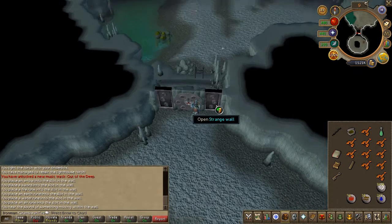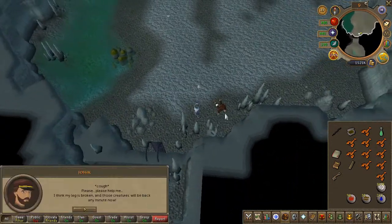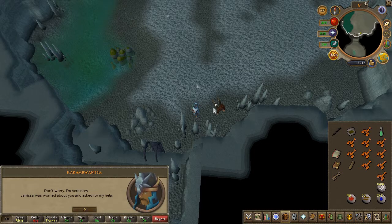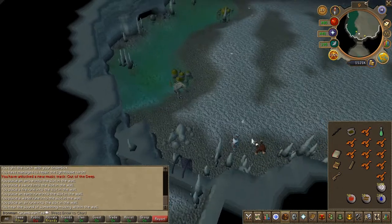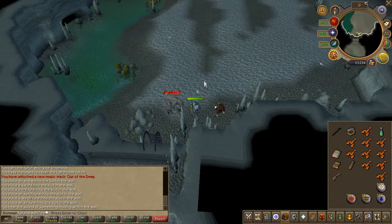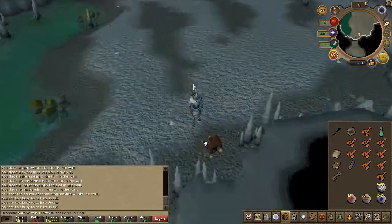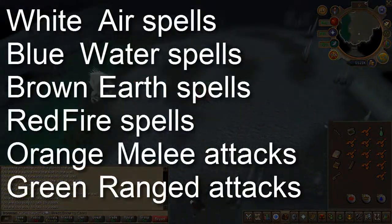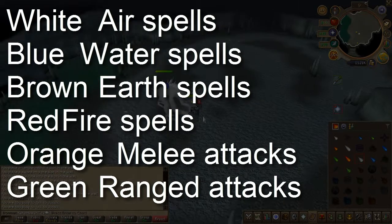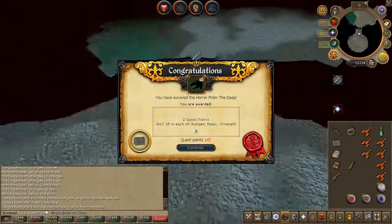Once you've done that and are prepared to fight, open the eastern strange wall, head down the stairs, and speak to an NPC called Josic. A Dagannoth will appear — slay it, then speak to him once again. Now you'll have to fight the mother Dagannoth. On screen you can find the tactics: it will change color, and depending on the color you will have to attack it with a specific type of spell or combat style. The monster doesn't have much HP so it's all good. Once she's defeated, quest complete.